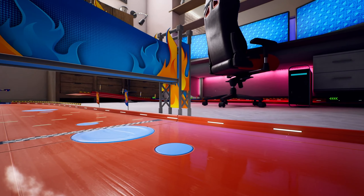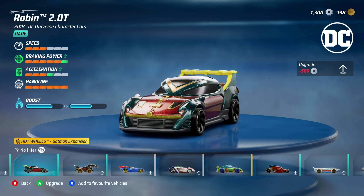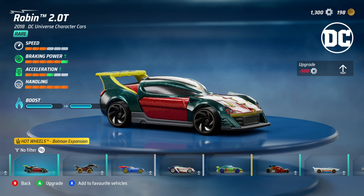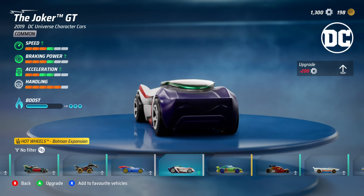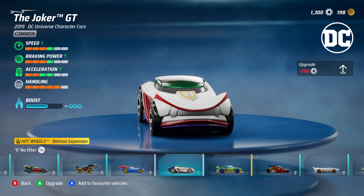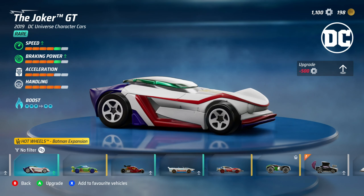And there we go — another first place, that's three out of three. The only weird thing is the front gold circle should have the Robin logo; it's on the top but a bit out of the way. Still a very good car. Now we move on to the Joker GT — what a car. You can tell the front is styled with those lips. It's upgraded to speed 4, braking power 4, acceleration 4, handling 5, and three boost blips — very well rounded.